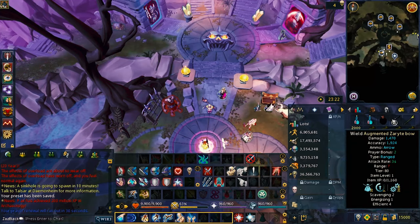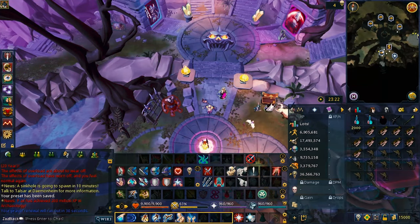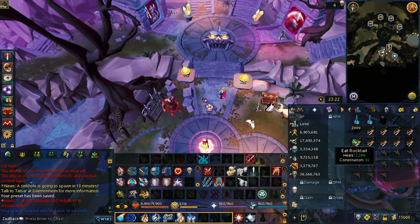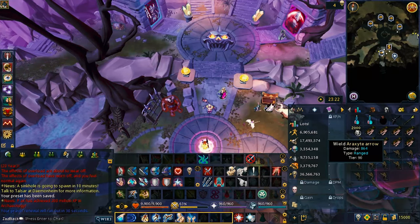So you can have a bow, a spear, and then a staff — that's what I'm wearing. And then you need runes, so make sure you have your rune pouch and your arrows too for your bow and arrow.